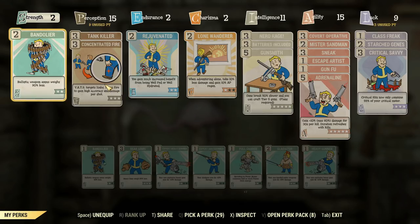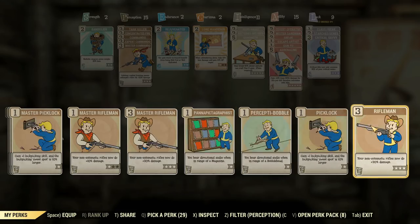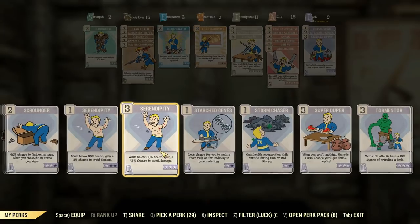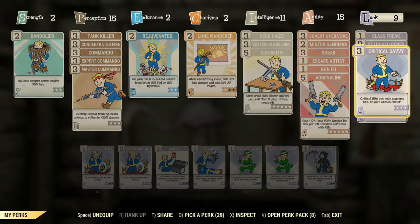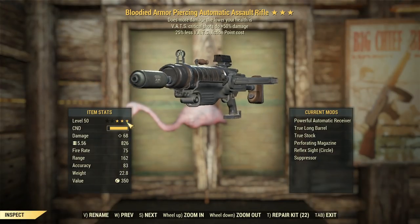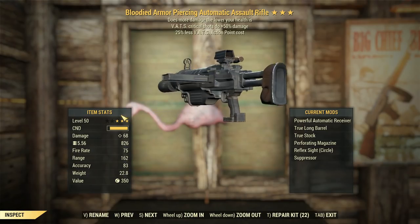Let's chuck on some perks to boost that further. Automatic weapons are boosted by Commando, so we'll chuck three of those on, and we'll also chuck on Bloody Mess. Instead of Serendipity, we've got a suppressed automatic rifle so we can probably get away without it. We're going to chuck on Critical Savvy to get our crits back quicker, which allows us to do more damage. Covert Operative and Mr. Sandman will be used together to boost our sneak criticals by heaps.